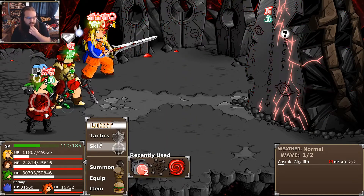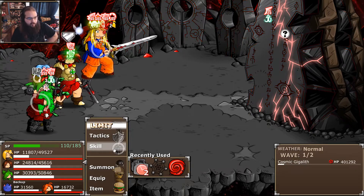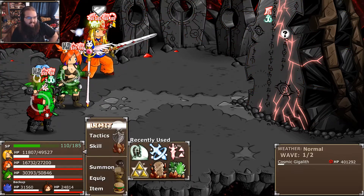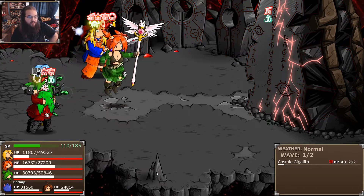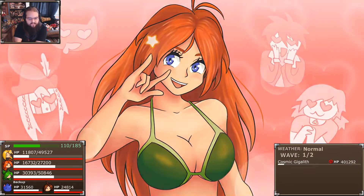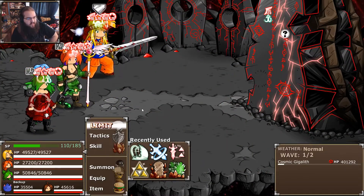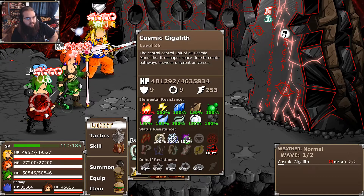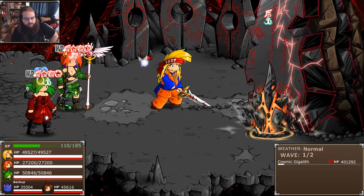Oh, Fire — okay. Scorch is pretty problematic. I think we might just go ahead and drop a Seventh Heaven here. Her HP is massively debuffed. I don't know if this is going to — I don't remember if this gets rid of debuffs either. Nope. That's pretty bad.